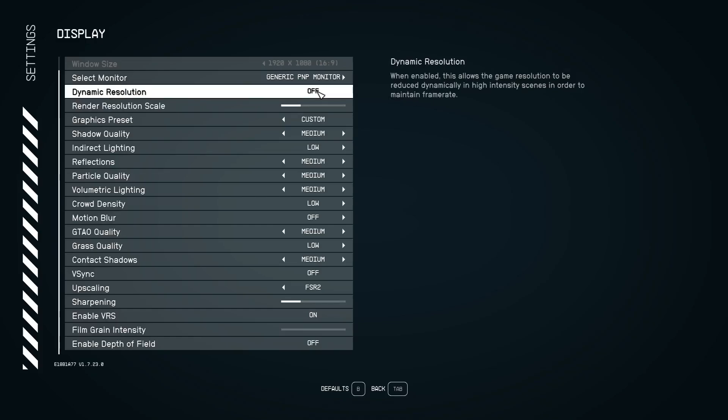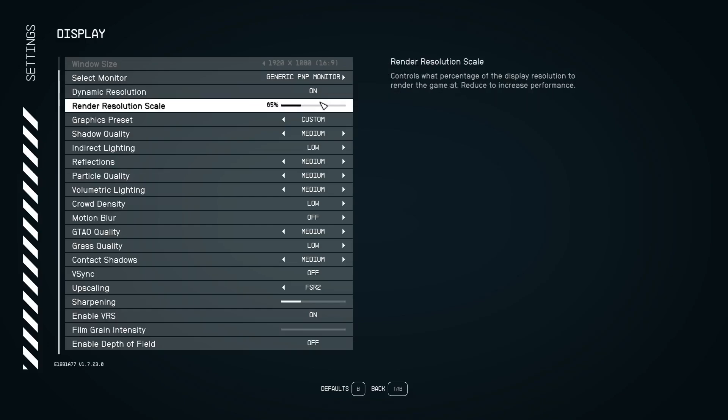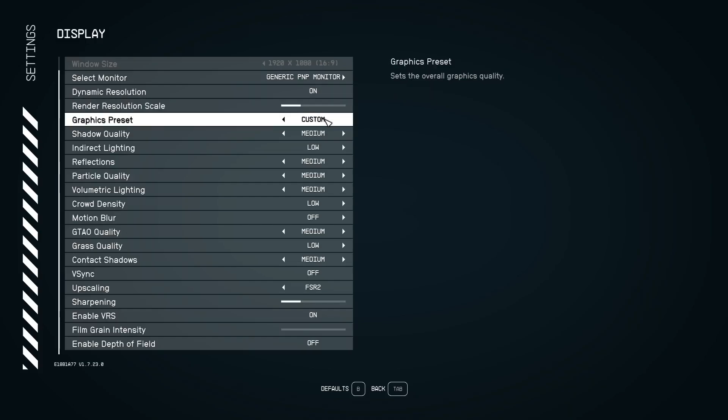Enable dynamic resolution if you have a low to medium-end machine. The render resolution scale is something you'll need to play around with to find your sweet spot — don't expect miracles from a very old machine, but for a mid-spec machine struggling with fps, these settings will help. I tested at 65% and it's a good balance between performance and visual quality.